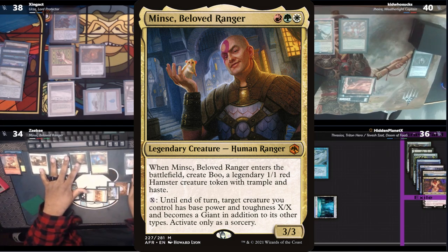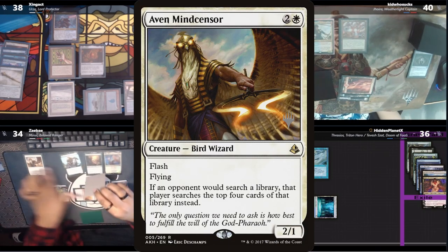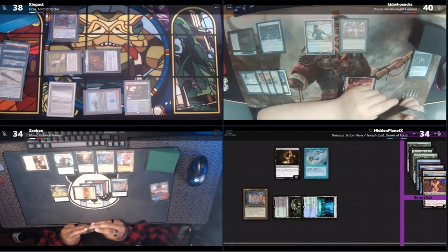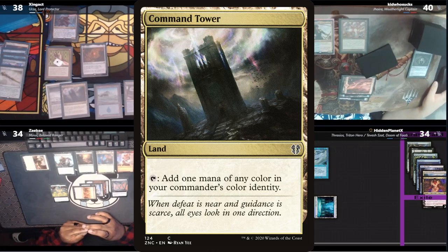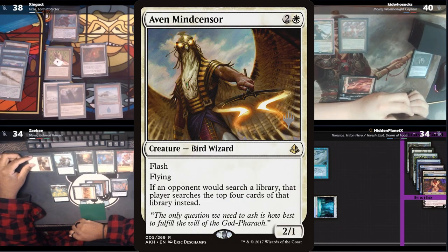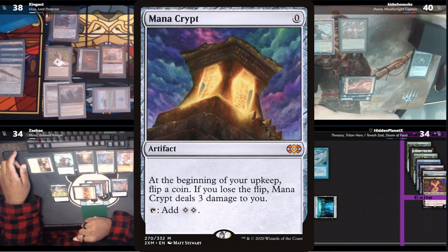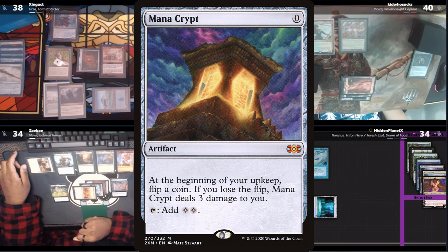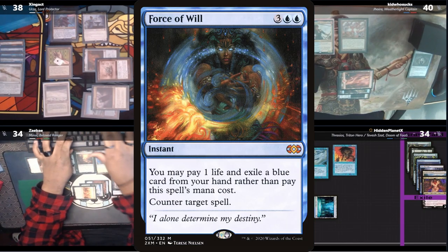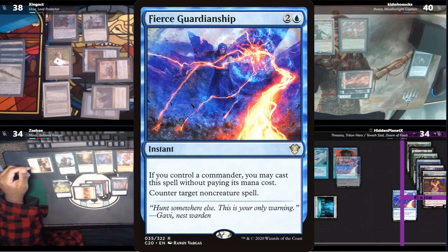Zay taps for a red and casts his commander, Minsk, Beloved Ranger. The Ranger resolves and on ETB creates a Boo token. He then ends his turn sending the Aven back at Hidden for 2. At his end step, Zing charges his amulet again. Zing has a Command Tower and wants to make a deal with Hidden to get a card from his Intuition, although the table reminds him the Aven is still in play. So instead he casts a Sculpting Steel, giving another card to Hidden, and copies Zay's Mana Crypt. Zing then casts a Loran of the Third Path, although Hidden forces it as he doesn't want to lose his fish — especially with Jorah at the table. Hidden exiles a Fierce Guardianship to do so, and Zing passes his turn.